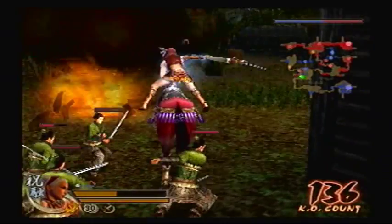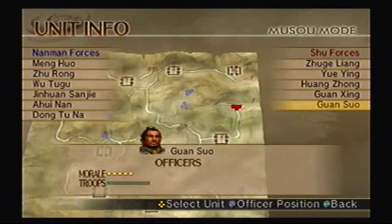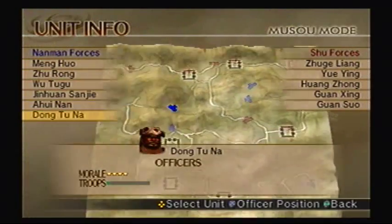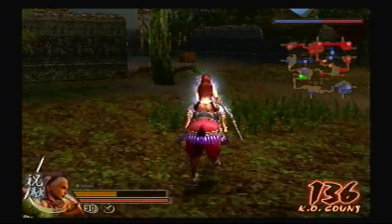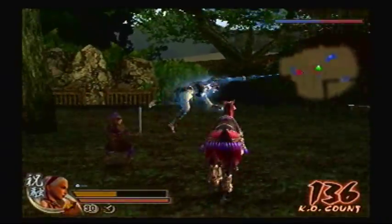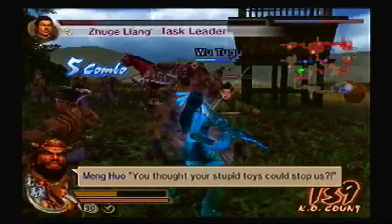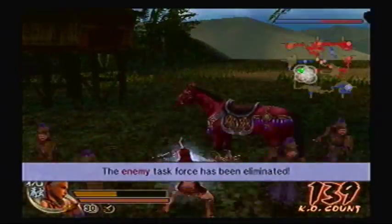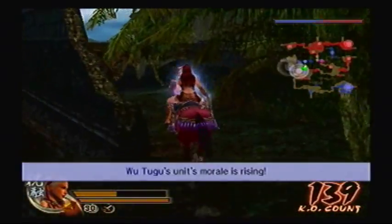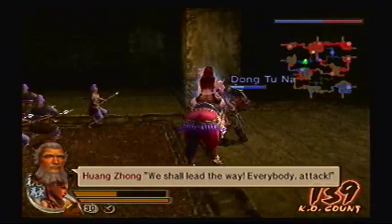Is that all the Task Leaders? No, there must be another one. Unfortunately you can't see them. Where are Dong Toonan and Ahuinan? There's one over there. If I don't rescue them, they'll probably defect. First let me take out those remaining Task Leaders. You thought your stupid toys could stop us?! We should be in the clear for now. Everybody, attack!